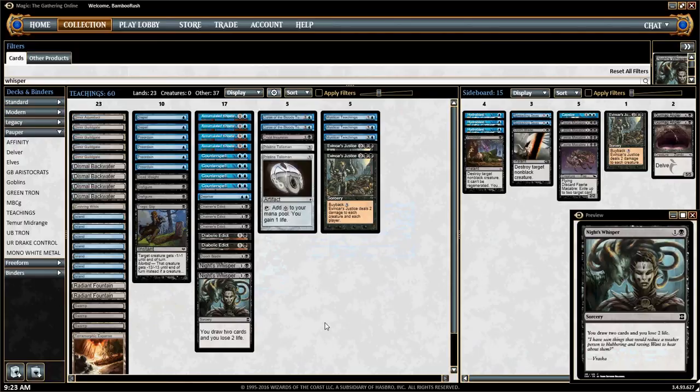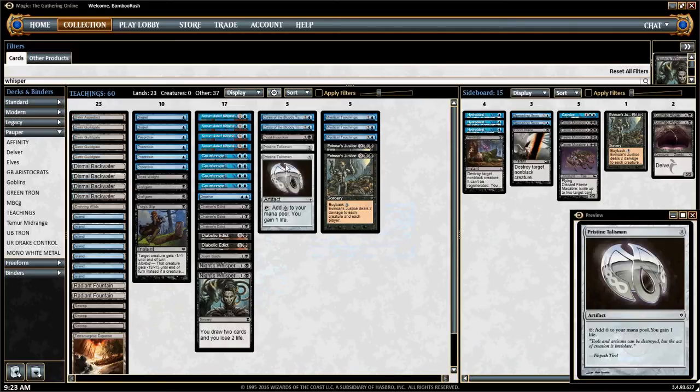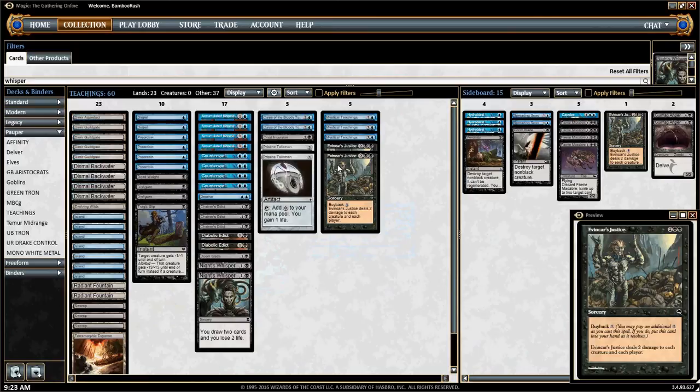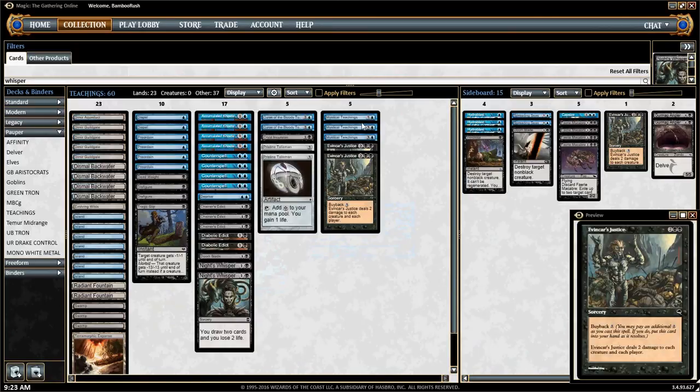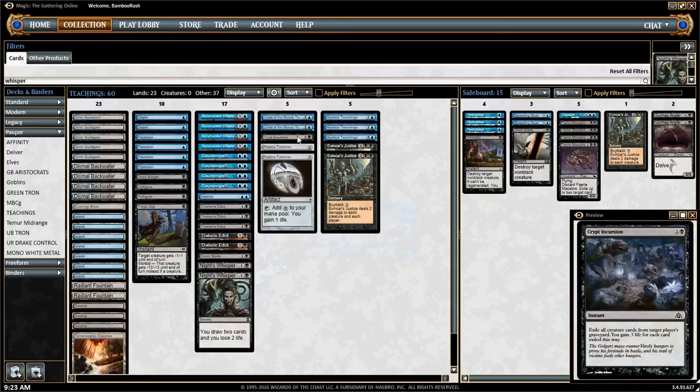As far as building advantages in Stage 2, we have subsequent copies of Accumulated Knowledge, Pristine Talisman to ramp us and gain life, Mystical Teachings, and Evancar's Justice to sweep the board. Our endgame involves all of these components as well, but you also throw in Curse of the Bloody Tome — our win condition — to mill the opponent out, and Crypt Incursion to set our life total skyrocketing out of reach.